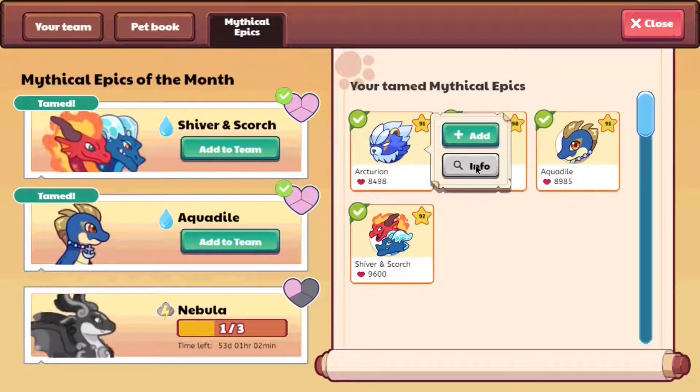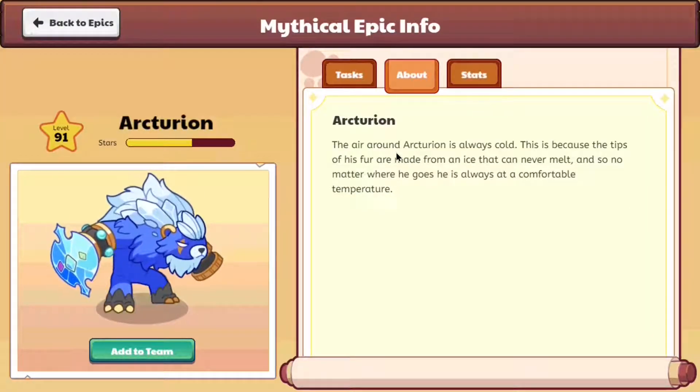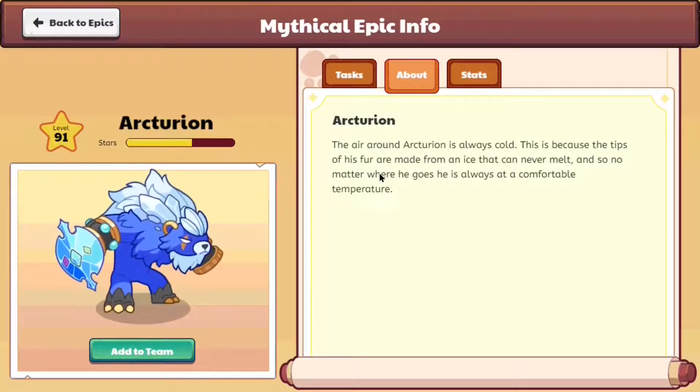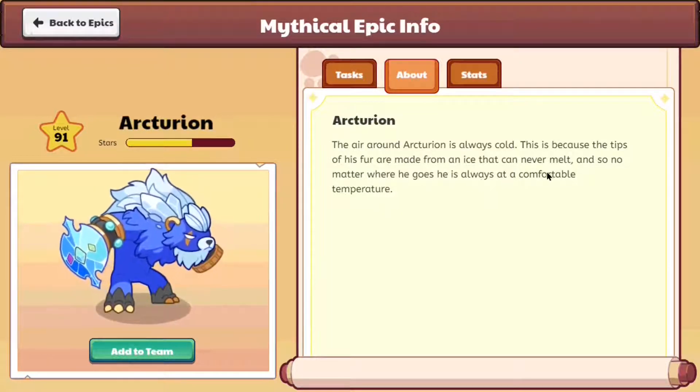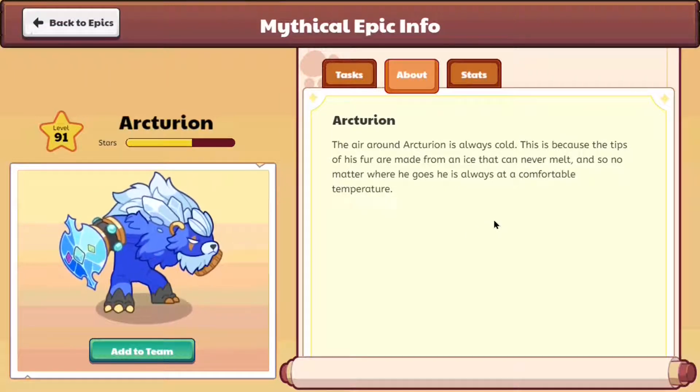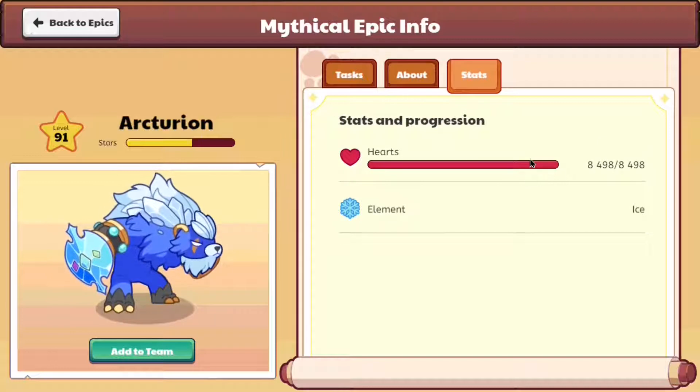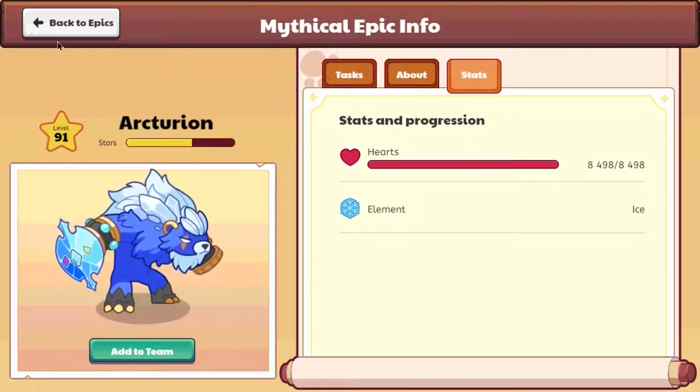Arcturion. If you look at Arcturion's info, the air around Arcturion is always cold. This is because the tips of his fur are made from an ice that never melts. And so no matter where he goes, he's always at a comfortable temperature. As you guys can see, the element is ice.